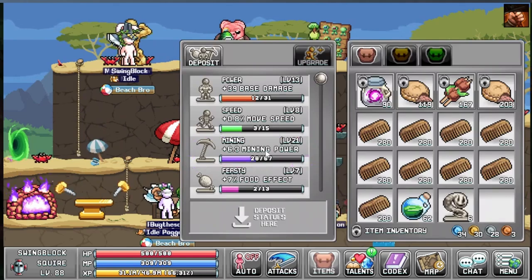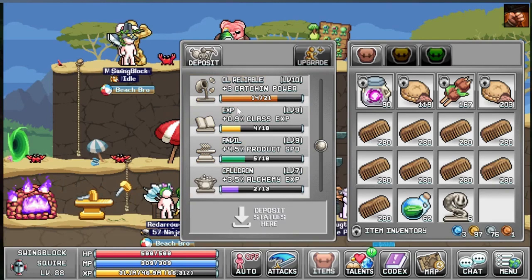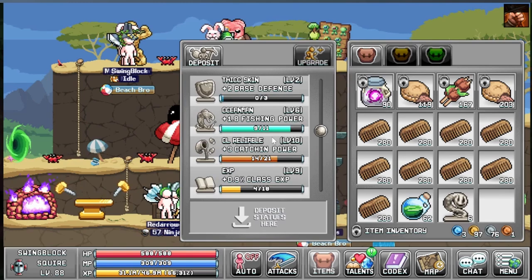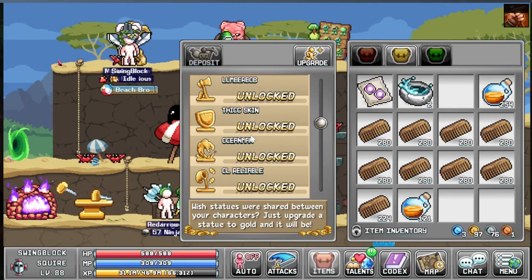One thing to keep in mind is that the highest value of the statues is the one chosen. So if five of your characters have a level 5 mining statue and one has a level 10, then level 10 is the one you get — all the others are just deleted. So I highly recommend that you focus your statues on one character. Maybe give a few to others, like a mining character gets mining statues, but keep that in mind. Anyway, that's how you unlock the golden statues — let's take a look at all the statues in the game.